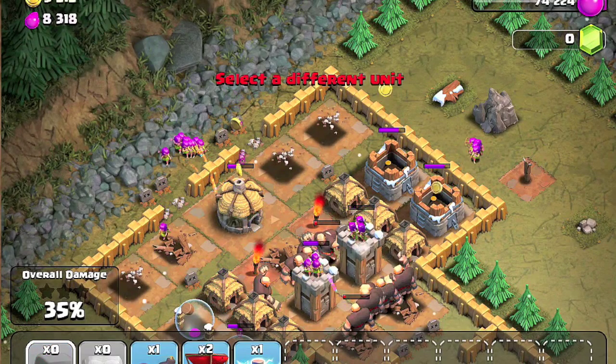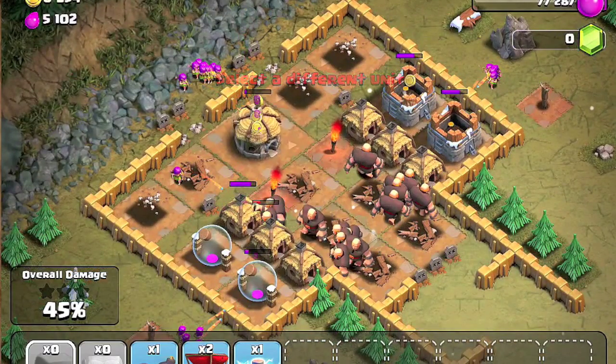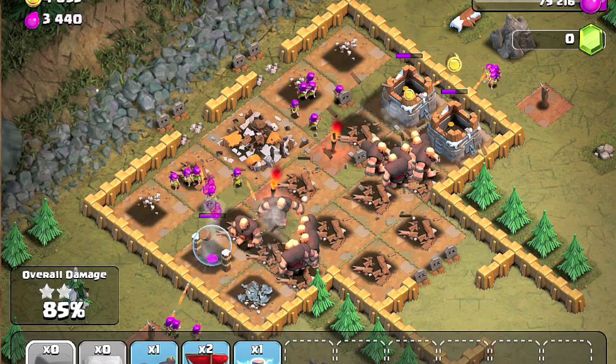I doubt you're going to need the balloons. Yeah, you don't need the balloons — your giants are enough, they can finish the work off. The balloons are just in case the towers are too powerful.